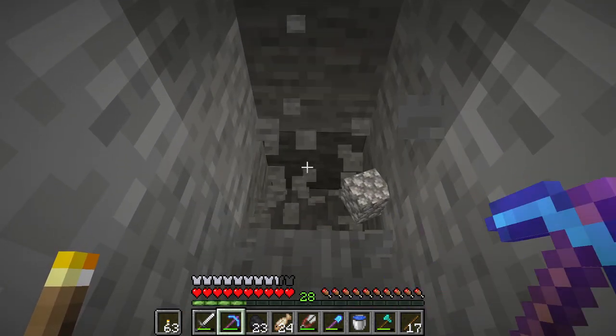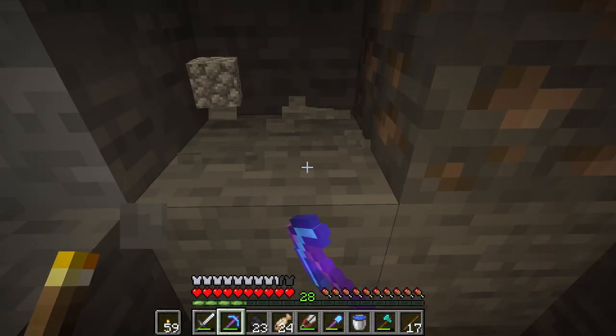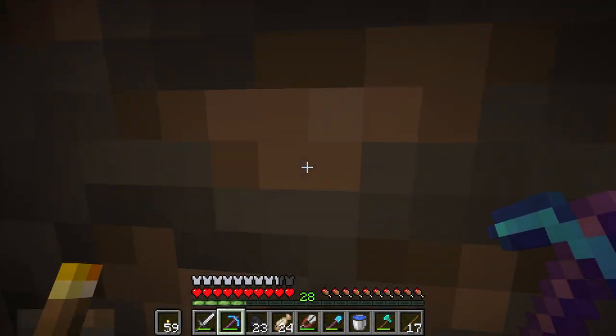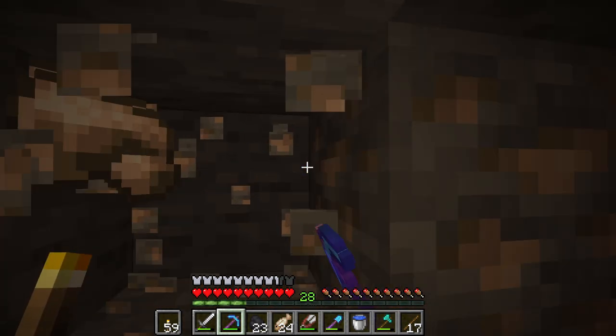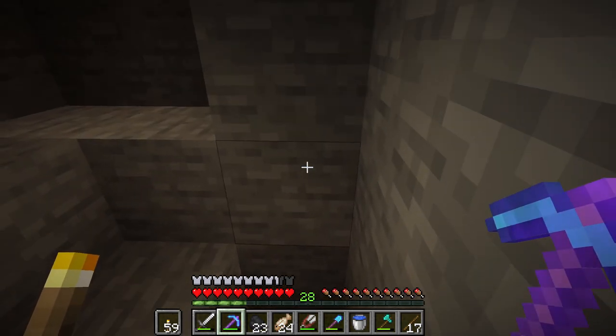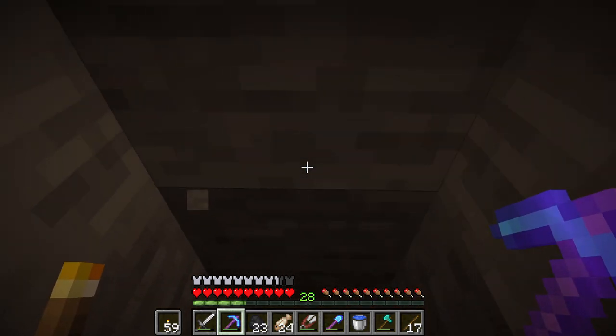I'll bring you back when we find something interesting. Whenever you find some ores, take it. I've got fortune on this pickaxe, so we're going to get quite a bit of raw iron, which is going to be nice. We definitely need a lot of iron for a lot of the things we're building with, like lanterns. Let's keep going.